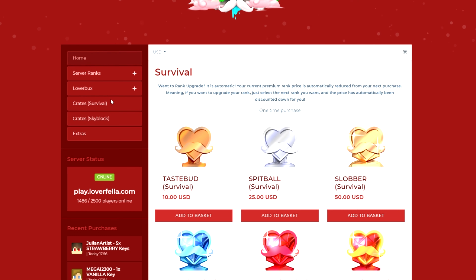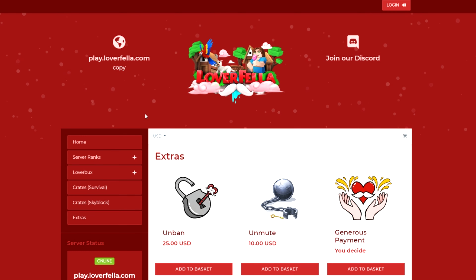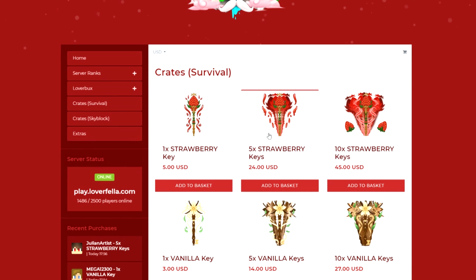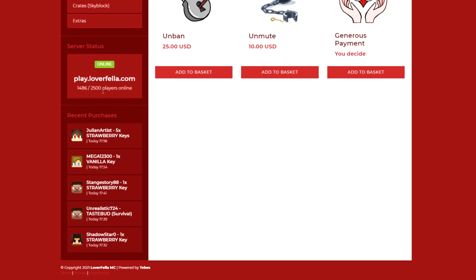This is also where you get crates. For survival crates we have strawberry and vanilla. I suggest only buying strawberry or waiting for when the next special crate comes out — like the ocean crate, the holiday crate, all of that stuff — because it's more worth your dollar. And then we have extras where you can get an unban, an unmute, or a general donation to loverfella.